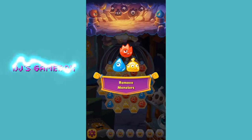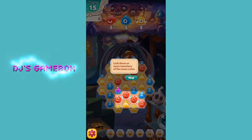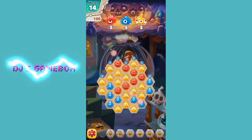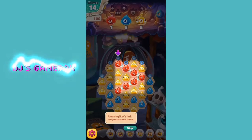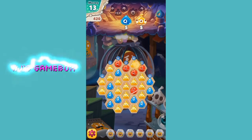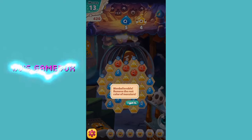Alright, remove monsters by linking three or more monsters of the same color. So this is a link match-three type game. Link longer to score more — a little bit of tutorial going on here. Remove the rest of the color of monsters — okay, got it.